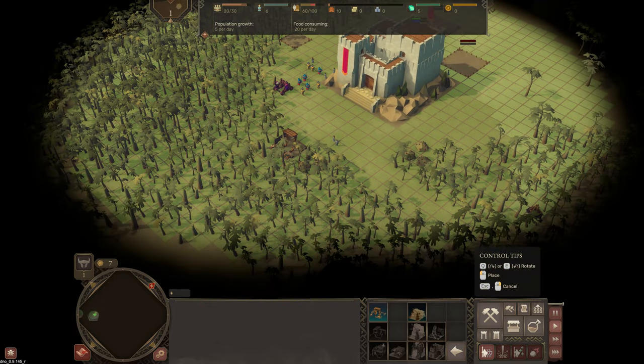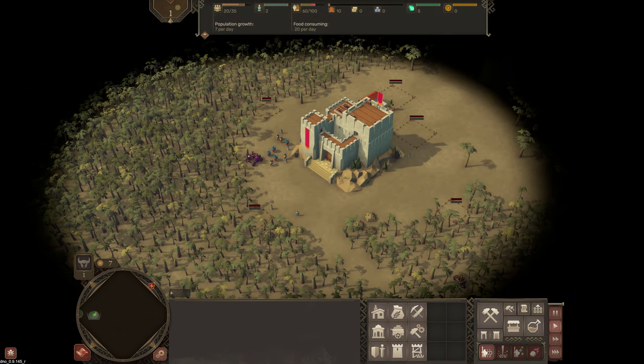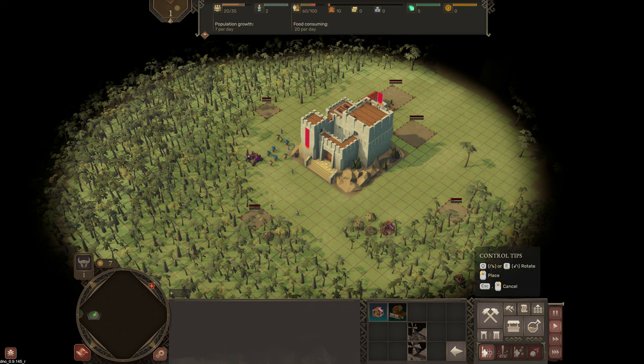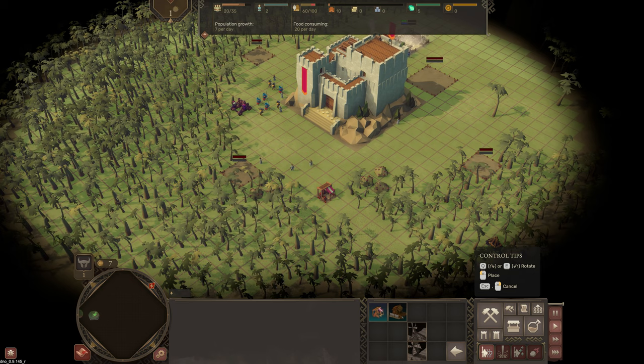First things first, and that is the wood. So we'll get a few foresters down. They will indeed cut down those trees and give us the wood. And a bit later on we need to work towards the stone and then the iron.